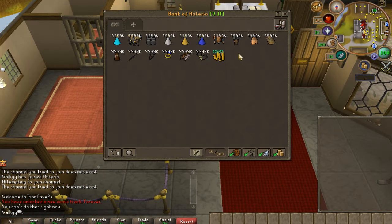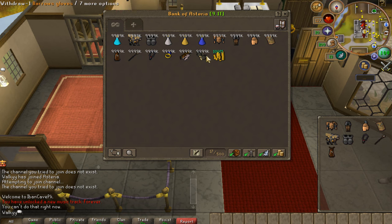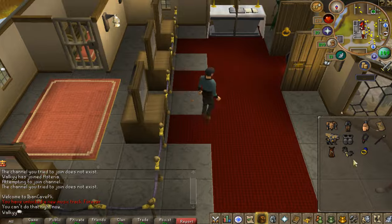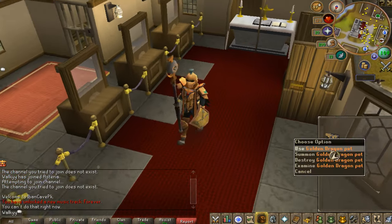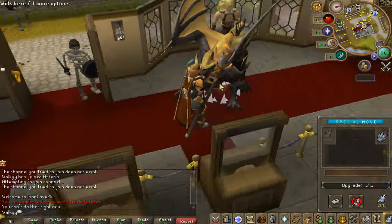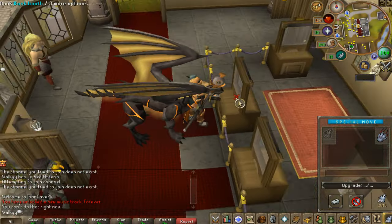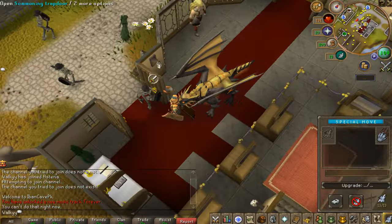If I check out my account, this is a preset bank just for the specific game mode. Each account you guys choose will have its own unique bank with supplies. As we can see, this is absolutely nice — I freaking love how we look. We also have this golden dragon pack that we're gonna be summoning, and this pet will be attacking with us. I'm gonna be using this game mode later on as well.